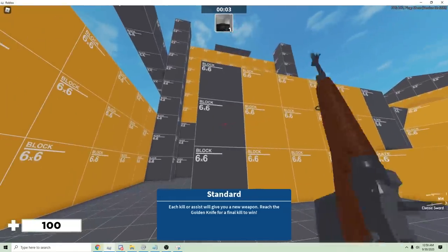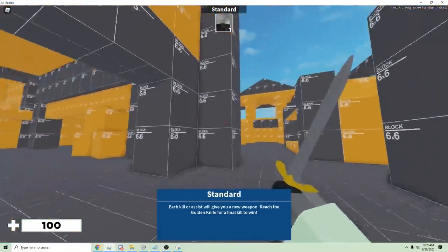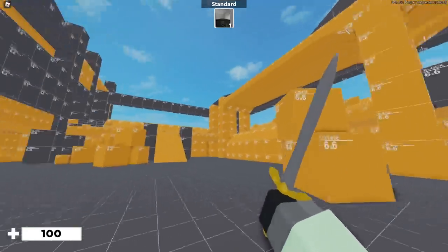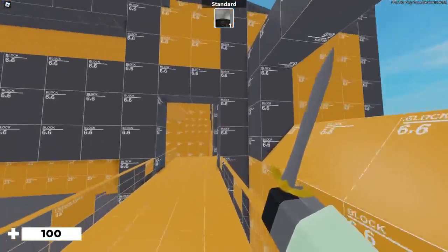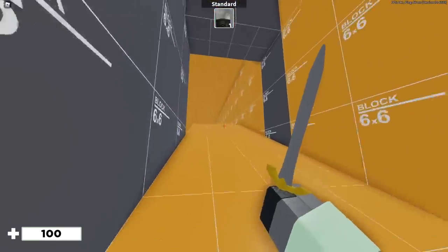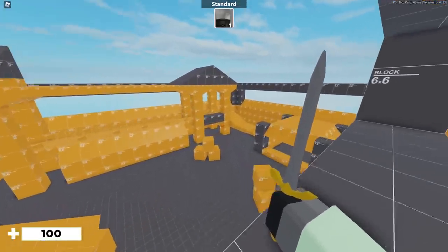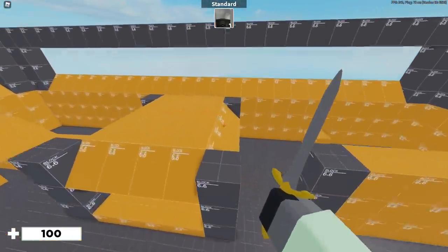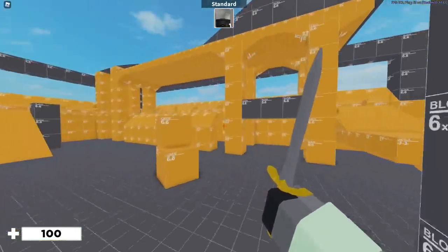This is also a new map — I forgot the name of it, but it looks really weird. Did they intend for the entire map to look like it has missing textures, like a missing-texture map from Garry's Mod? Was that the intent? It's a bit of an odd take, but okay.